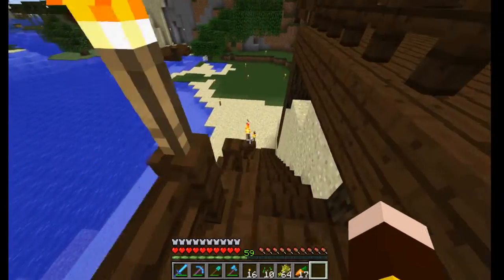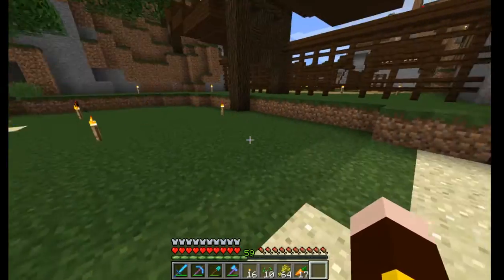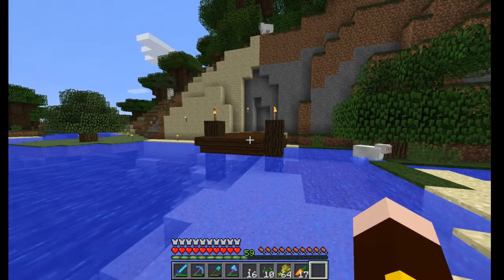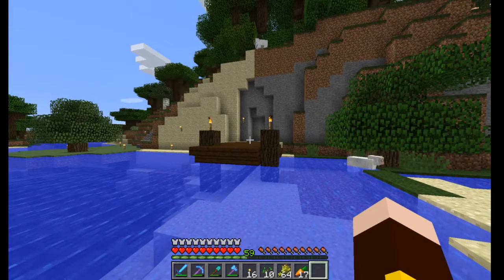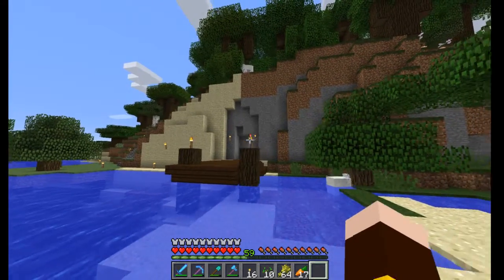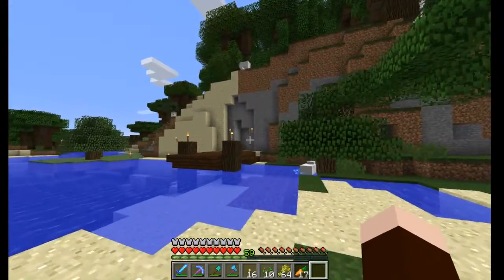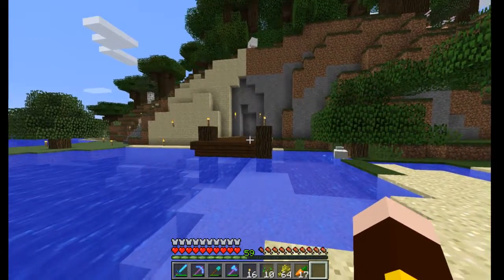And a small staircase down here that leads up to the back side of the starting area. Here's the rear end of Lappo's base. Lappo has not been on for quite a while, so I'm not sure if he's quit the server or not. Might as well come back to his base afterwards — he made a nice system with a small harbor and a hidden entrance.